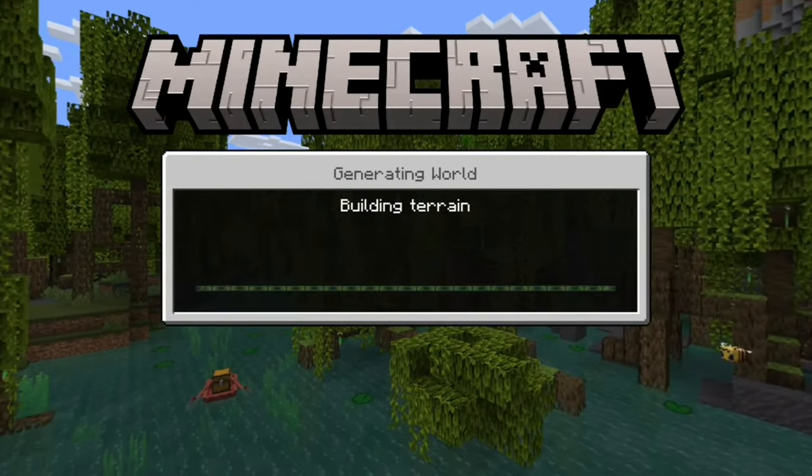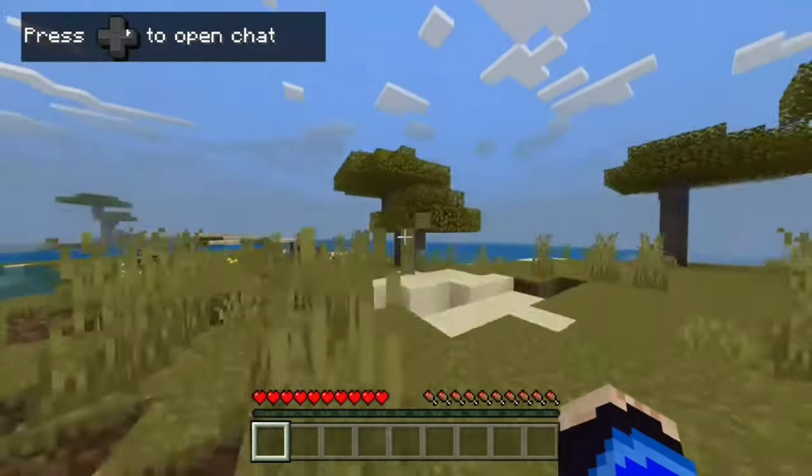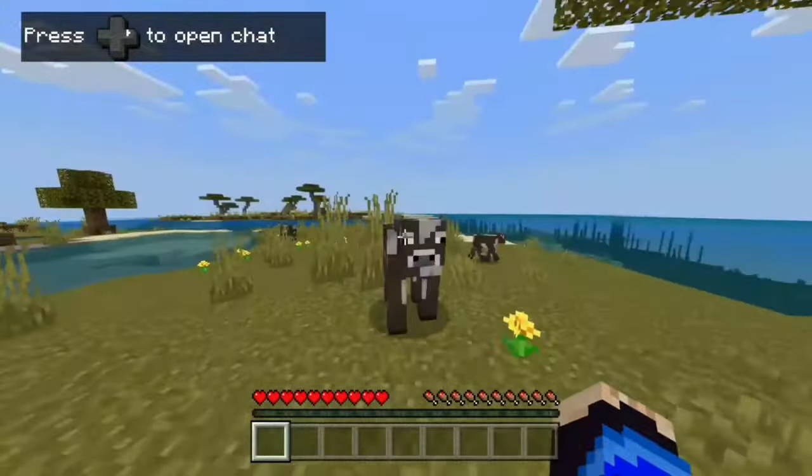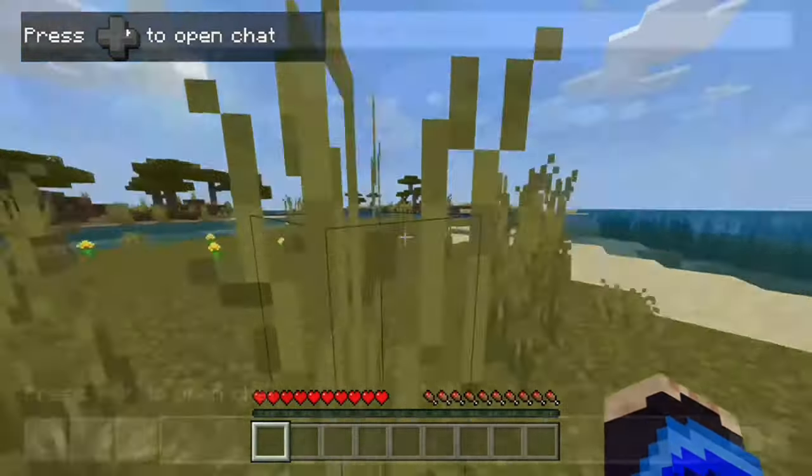I'm just going to speed this part up because it takes a second to create a world. Okay, when you've loaded into the world, you'll notice that you're in survival and you can run, jump around — it's normal survival. You can hit cows, but you can't fly, and there's one more thing we've got to do so that you can actually fly.